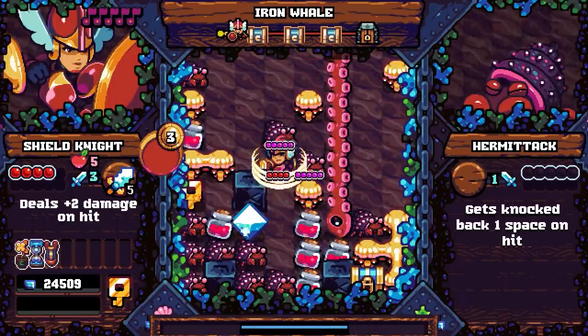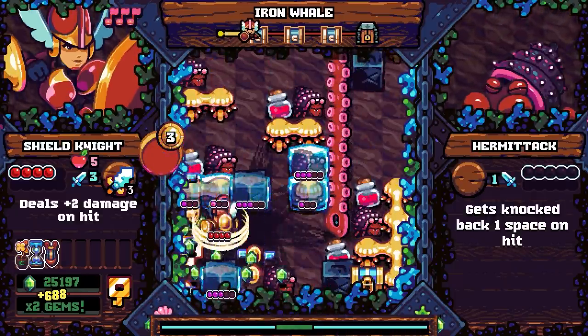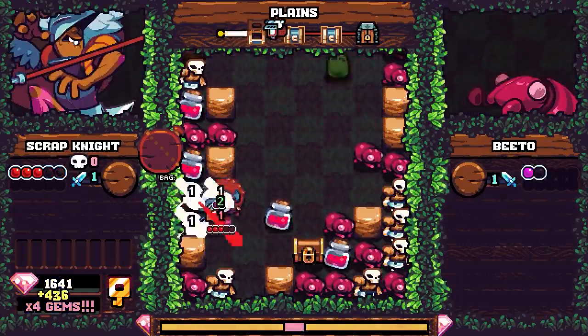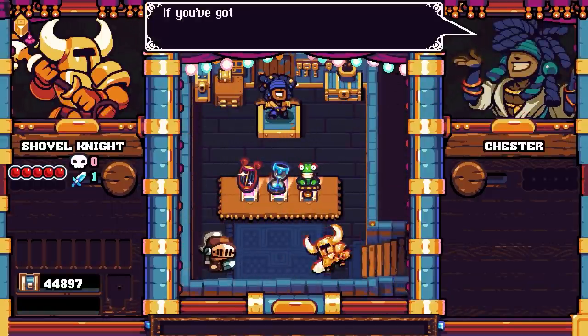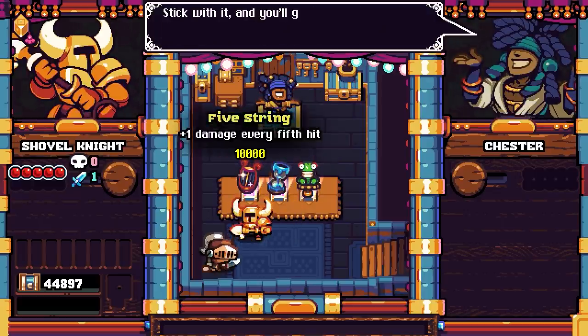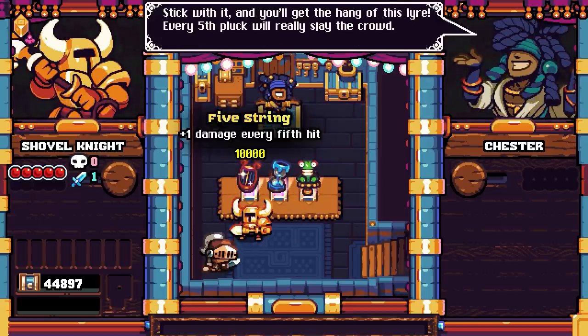Adventure mode is structured like a roguelite, which means that you'll have to restart from the first level if you die, but you keep some persistent progression. While this framework makes sense in that it encourages repeated runs, its progression elements feel a little half-baked. Similar to games such as Dead Cells and Enter the Gungeon, you unlock relics that are added to the randomized pool of potential items that appear in future runs, but although this system works wonderfully in those games, here it's much less effective.